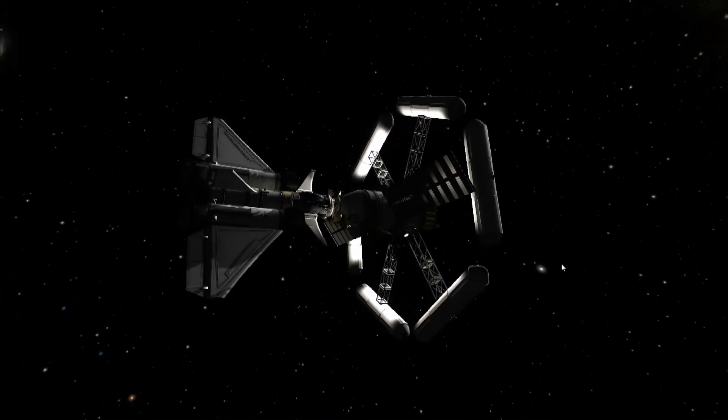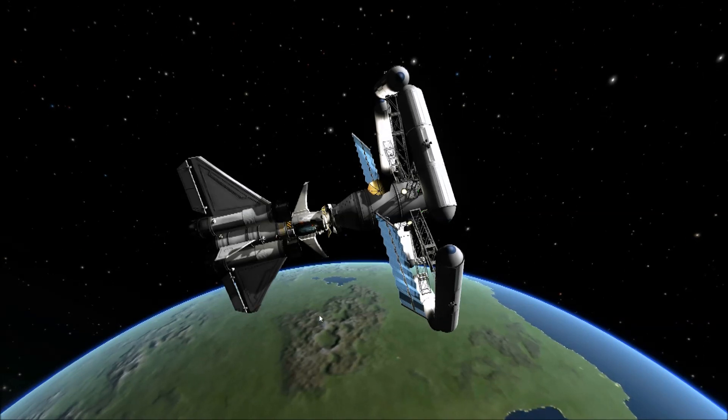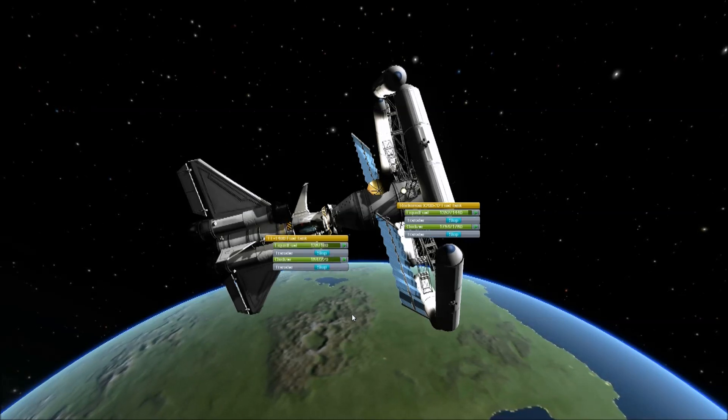This is my space plane attached to it. I want to transfer fuel from the station to the plane. So I right click on the tank I want to transfer from, then hold alt and right click on the tank I want to transfer to, and then select in.